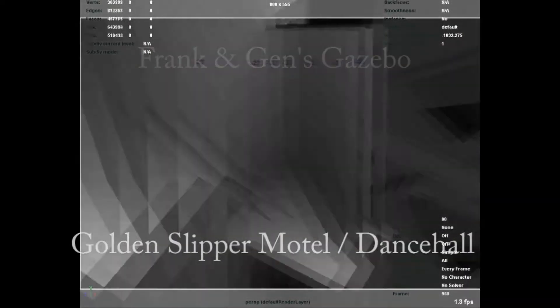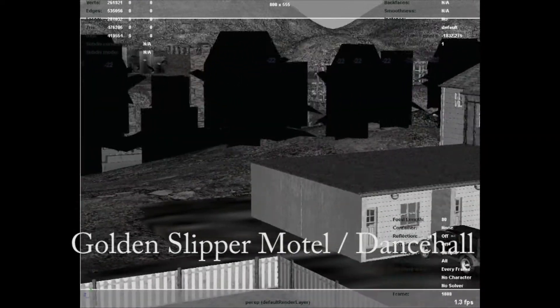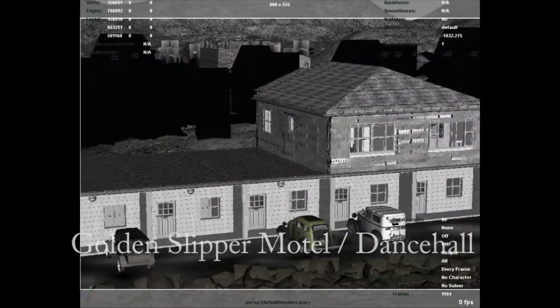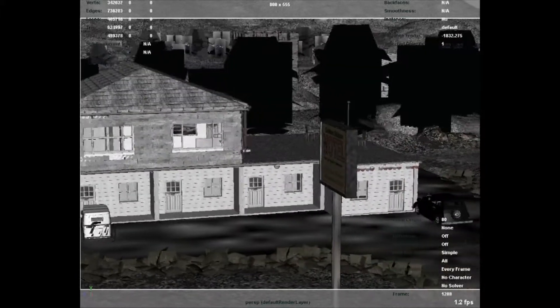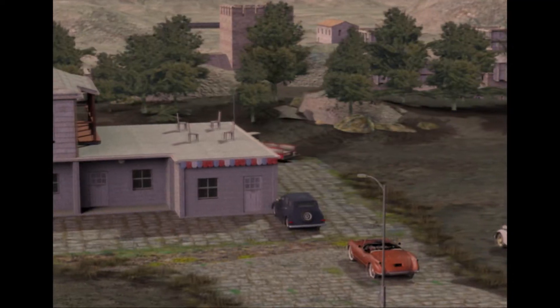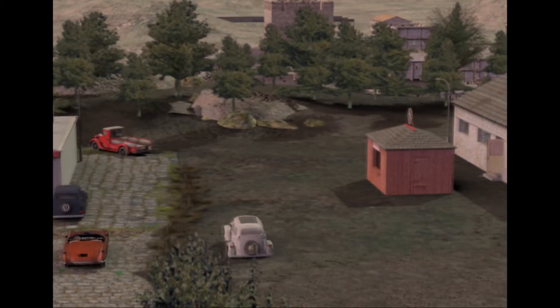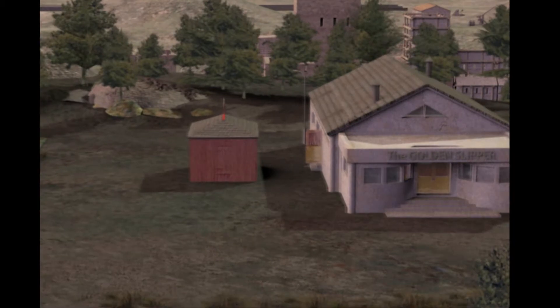And finally the garage and the motel itself in its heyday. And finally the Golden Slipper, recreated from that photograph that we were using that day when we did that scene at the inn — the Night's Inn. That photograph John held up.